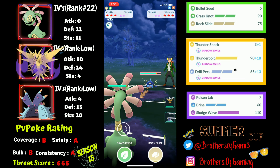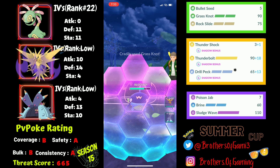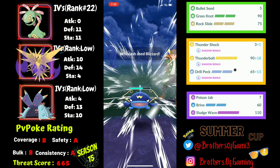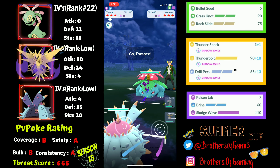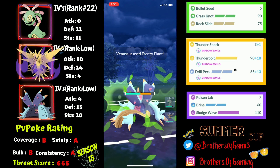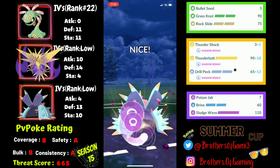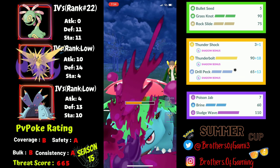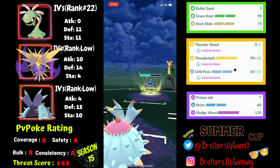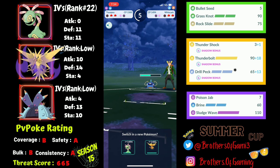Moving to the next matchup, I pick up a lead against Whiscash — tricky because I must correctly shield the Blizzards or the game is lost. I shield the first move, which is a Blizzard. They safe swap into Venusaur — a grass counter — which goes for a neutral Frenzy Plant. I survive with Toxapex and go for Sludge Wave. They lead the next charge move through, coming back with Whiscash to farm Toxapex, but the Mud Bomb ends up finishing Toxapex off.